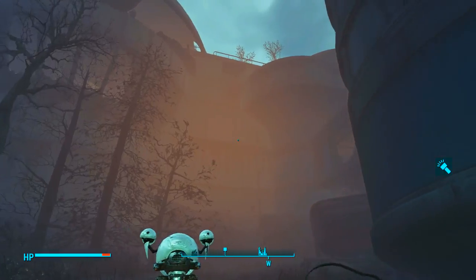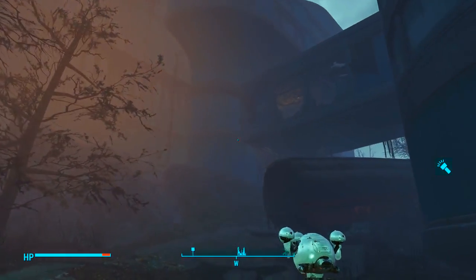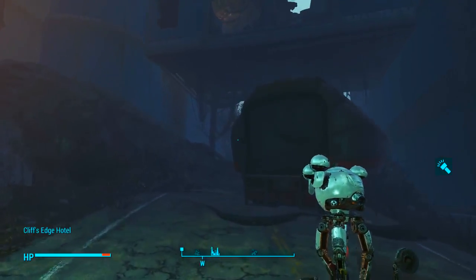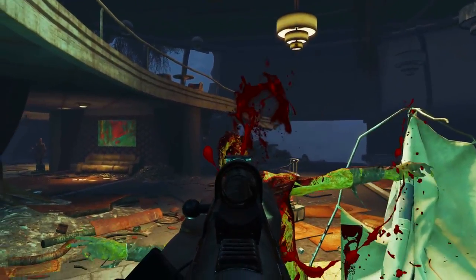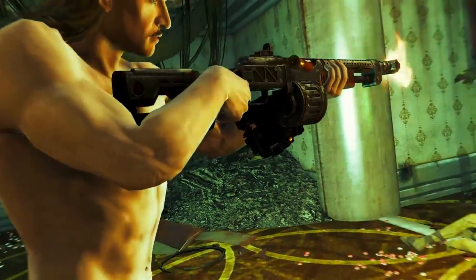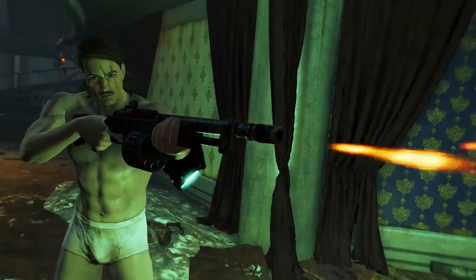Pearl will then ask us to follow her, which of course we want to do. Eventually she will lead us to the Cliffs Edge Hotel. Just a warning — the Cliffs Edge Hotel is filled with ghouls. I literally could not believe how many damn ghouls were in this place. There are at least 30 ghouls here.